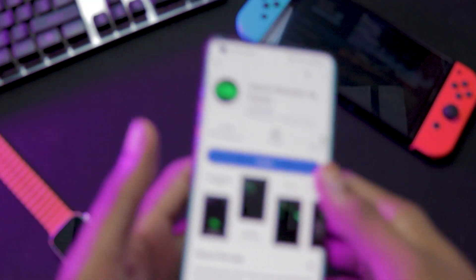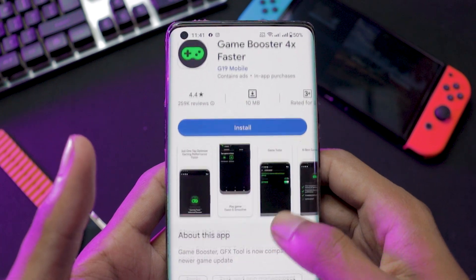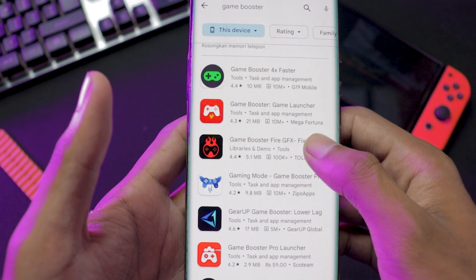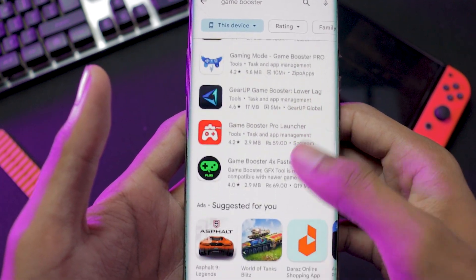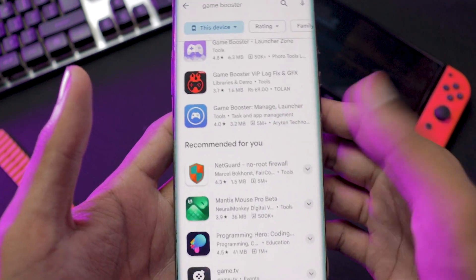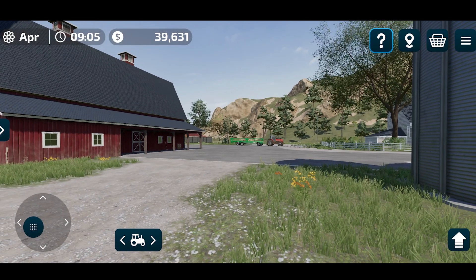The next tip is to have a game booster installed on your phone. If your phone does not have a built-in game booster, go to the Play Store and search for a game booster — there are many options available. Check the reviews and see which one works for you.